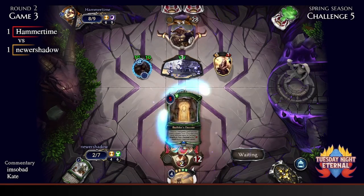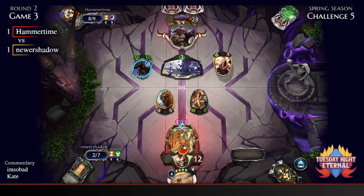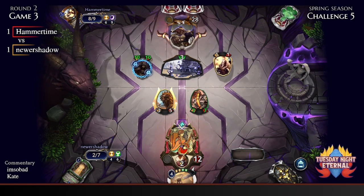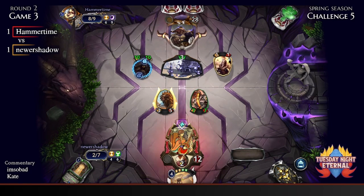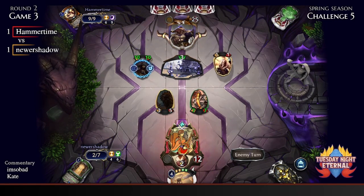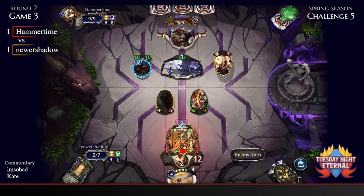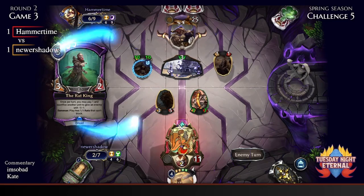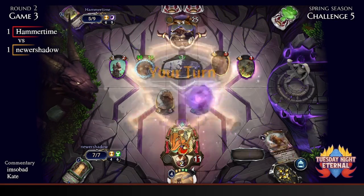That World Joiner is a big girl — not sure how Newer Shadow is going to get through that. Both decklists appear to be pretty stock — neither Newer Shadow nor Hammer Time is playing any new Unleashed additions in their decks.